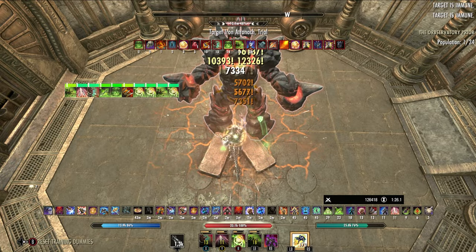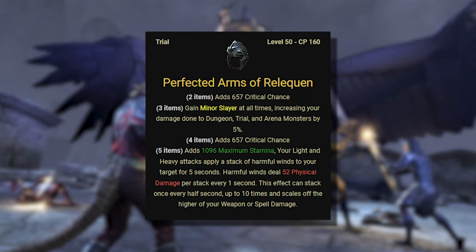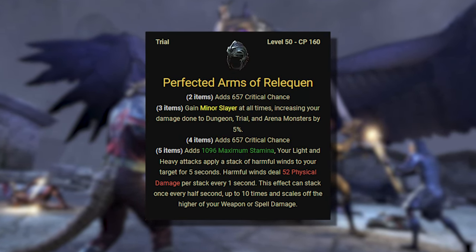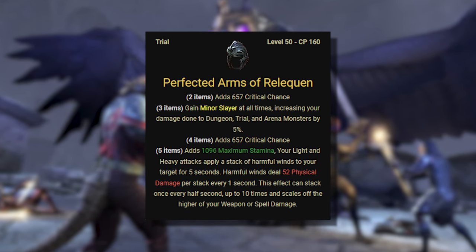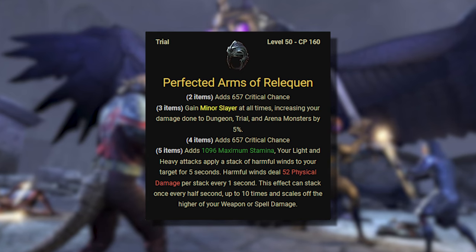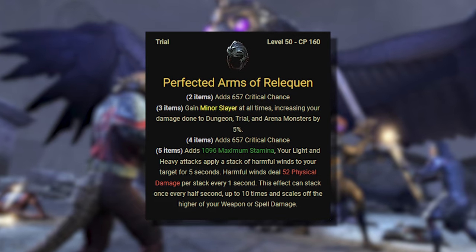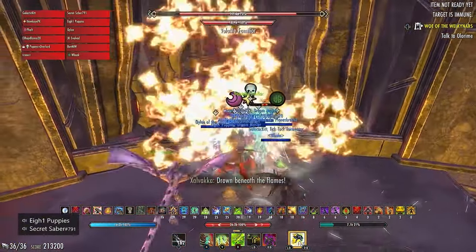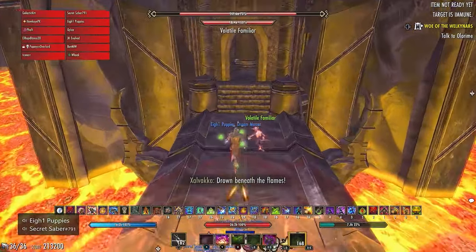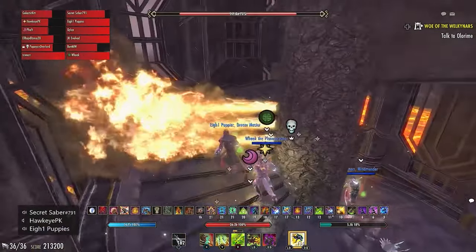If you don't want to concern yourself with tracking Null Arca to maximize the damage done with the set, you can opt to run Perfected Arms of Reliquan instead. This set procs simply on light attacks, providing a damage debuff that ticks once per second, stacking up to 10 times. These stacks only last for 4 seconds, and we would run Reliquan on the front bar, so you must cast a skill-light attack combo on the front bar once every 3 seconds. You should be able to achieve this naturally, but in content, if there are invuln phases that cause stacks to drop, you may want to avoid this set.